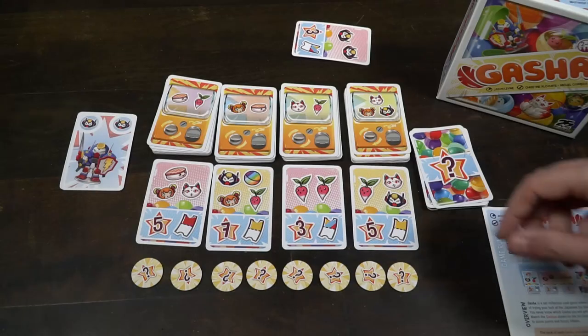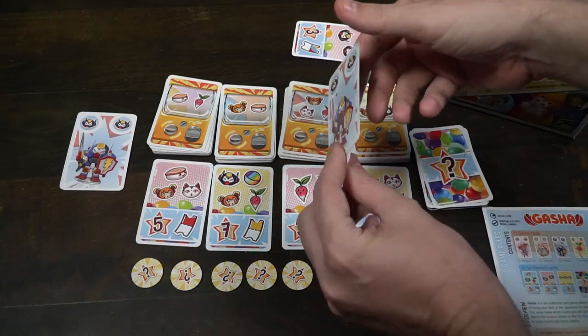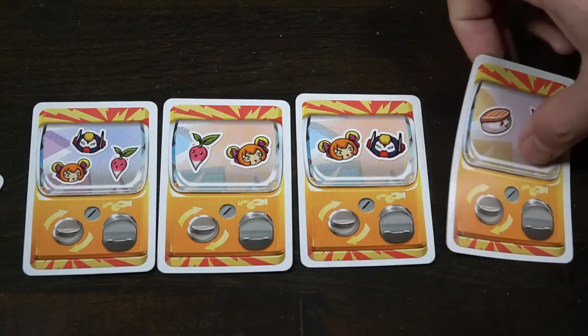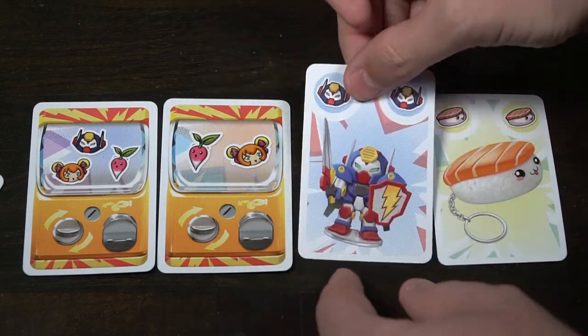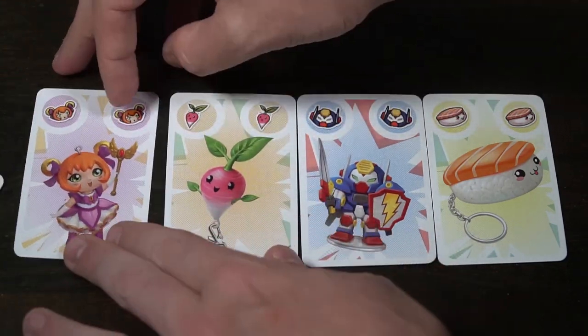There are a couple of caveats. On the back of your gacha decks, you'll see different types of gachas inside the machine — this indicates which type will be on the front of the card. So this is a robot, a kitty, or a little furry character. When you flip this card over, you'll see that it is a robot — it will never be a sushi or a turnip. You can pre-plan what cards you want based on what's available, so there's a little bit of chance and a little bit of control.